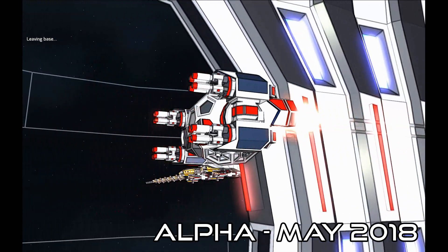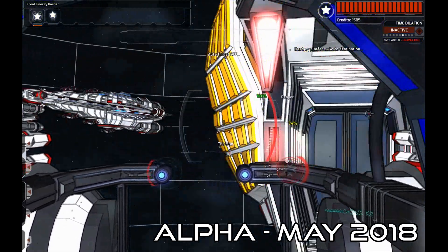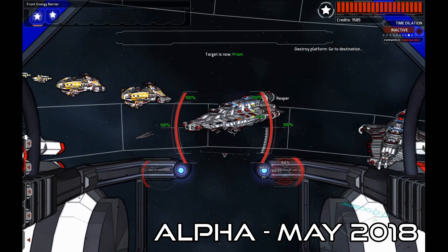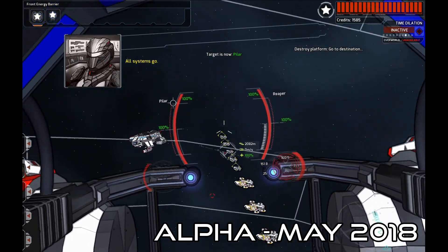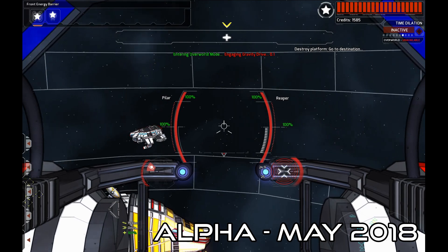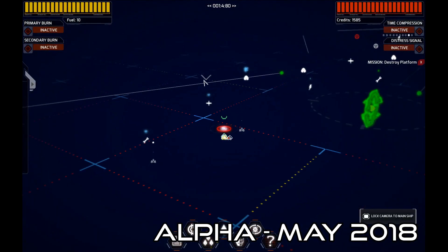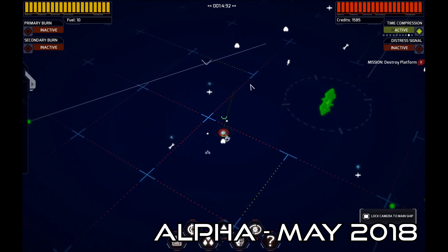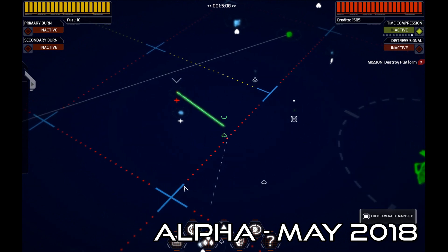We are going to undock. This is a bounty hunter fighter and we are actually at a bounty hunter base. If I look behind me, I see the Lion and the ships protecting it — I believe a destroyer or a cruiser, and some frigates and corvettes and gunships. Let's go ahead and travel to our mission location. I'm going to boost into overworld mode to get away from base. This is overworld mode — it's a fast travel method in Void Destroyer 2. The game is not about long travel times; it's more about what you're going to do when you get there.